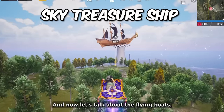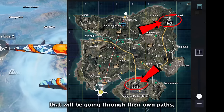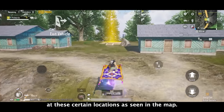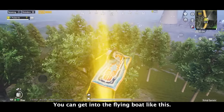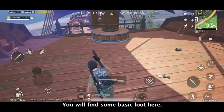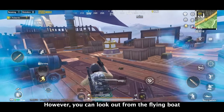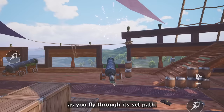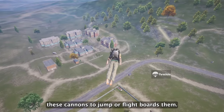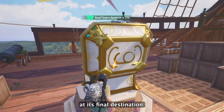Now let's talk about the flying boats, also known as sky treasure ships. There are 2 flying boats that will be going through their own paths, which you can see on your map, and they will make stops at certain locations. You can get into the flying boat and find some basic loot — sometimes you may run into other players. You can look out from the flying boat and see the Erangel map as you fly through its set path. If you spot someone, you can use the cannons to jump or fly towards them. The main treasure will only be activated at the boat's final destination.